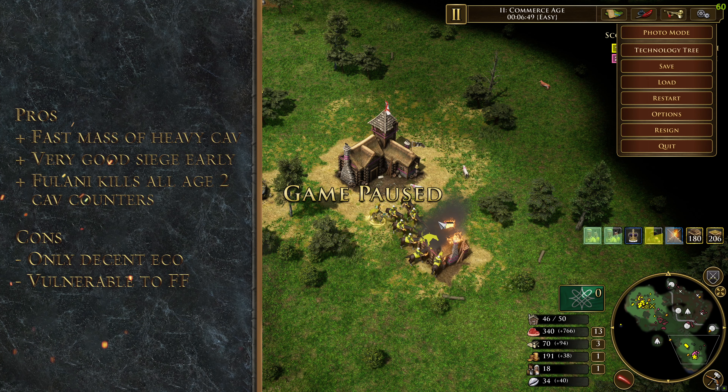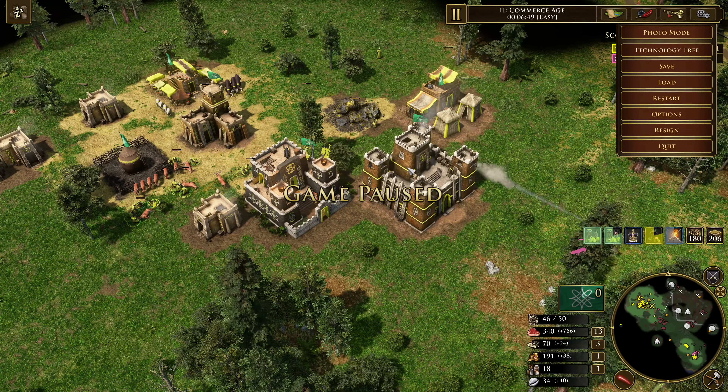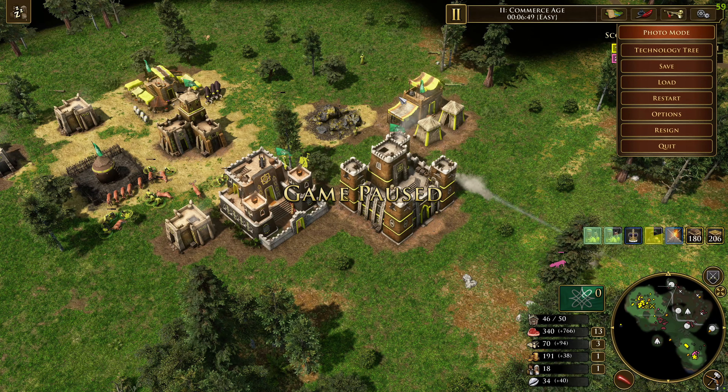This is a really good strategy — you get a very mobile mass into your opponent's base really early, around the 6:49 mark. If you can get some houses out, you'll probably house your opponent if they go for an FF. I'd recommend this strategy against Brits, Japan, Ottoman, Dutch, and Sweden — basically any boomy civ. It applies early pressure and has decent eco behind it since you have the university and palace up.